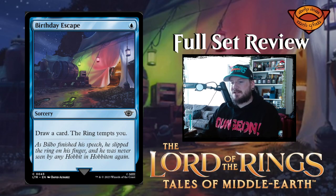Next up we have Birthday Escape — this is what I like to do every year. One blue mana for a sorcery: draw a card and the ring tempts you. Not bad.